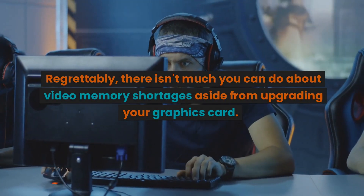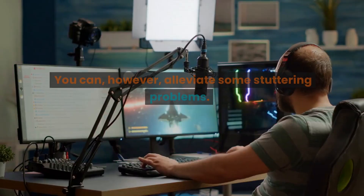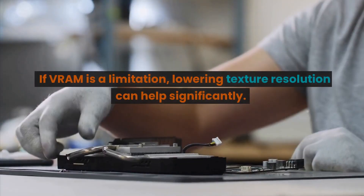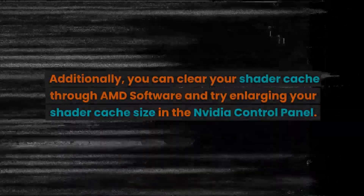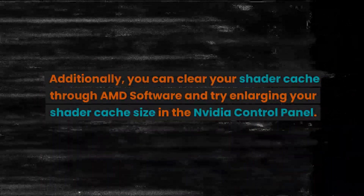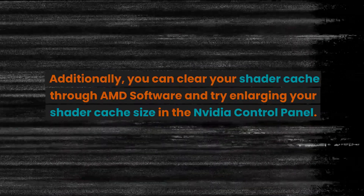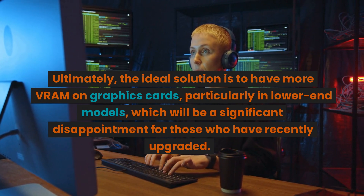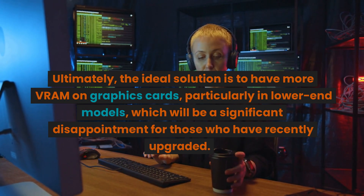Regrettably, there isn't much you can do about video memory shortages aside from upgrading your graphics card. You can, however, alleviate some stuttering problems. If VRAM is a limitation, lowering texture resolution can help significantly. Additionally, you can clear your shader cache through AMD software and try enlarging your shader cache size in the NVIDIA Control Panel. Ultimately, the ideal solution is to have more VRAM on graphics cards, particularly in lower-end models, which will be a significant disappointment for those who have recently upgraded.